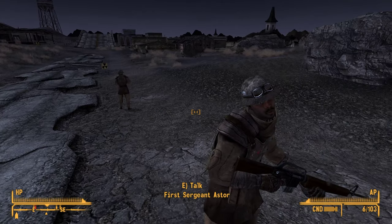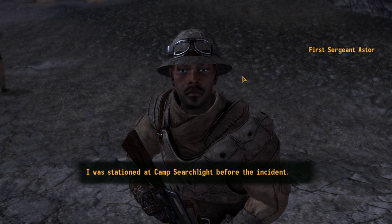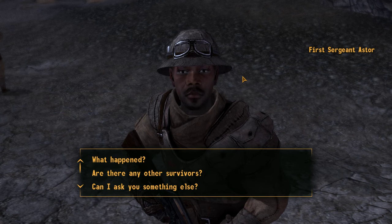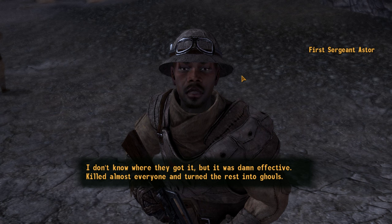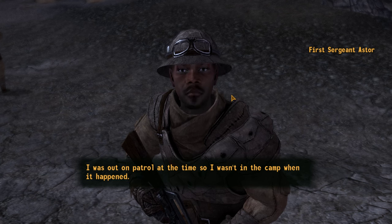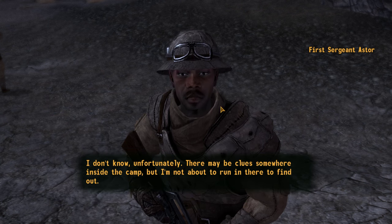Camp Searchlight. First Sergeant Astor. 'Hello — hang on there, traveler. You'll want to steer clear of this place, the whole town's radiated to high hell.' Why are you still here? 'I was stationed at Camp Searchlight before the incident. I've since taken it upon myself to keep travelers away from the area.' What happened? 'Some Legionaries snuck into the camp and set off some kind of radiation bomb. It was damn effective — killed almost everyone and turned the rest into ghouls.'